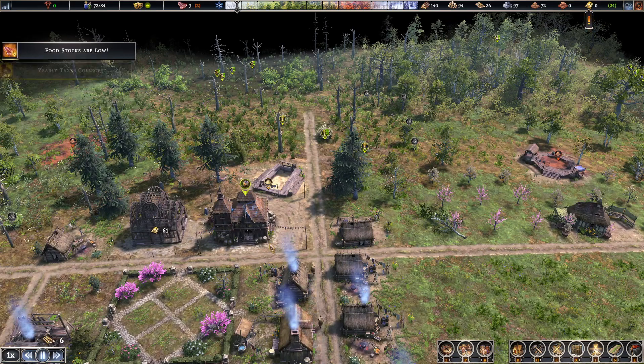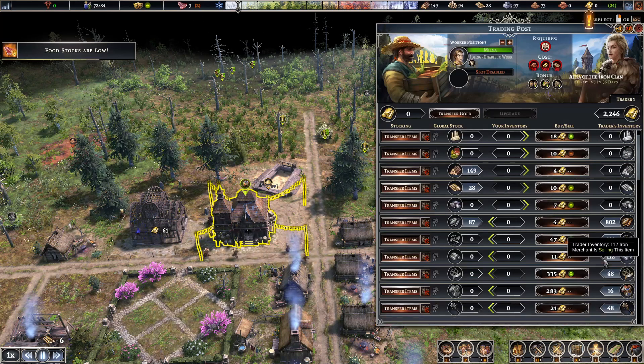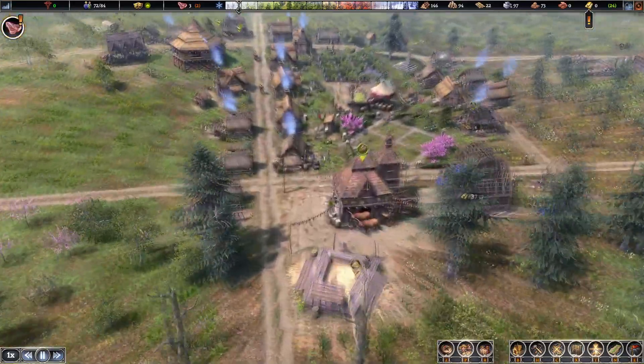Hello, Farthest Frontier fans. I'm going to show you how to get heavy tools. If this video helps you, please like it. To get heavy tools you need a trading post. There's a trader behind my building right now — one second — there's the trader right there.